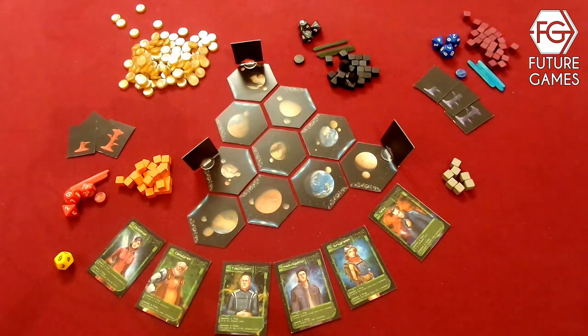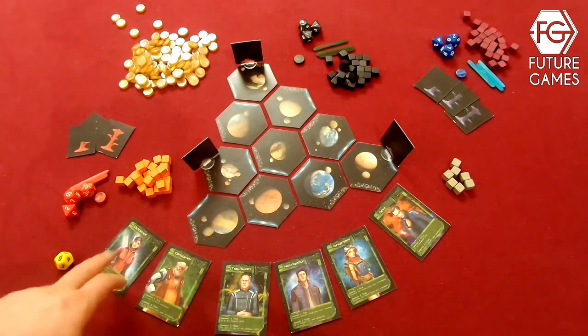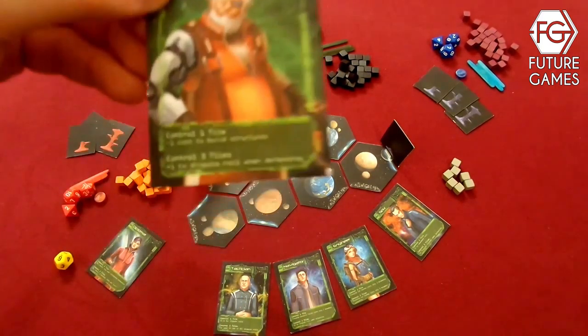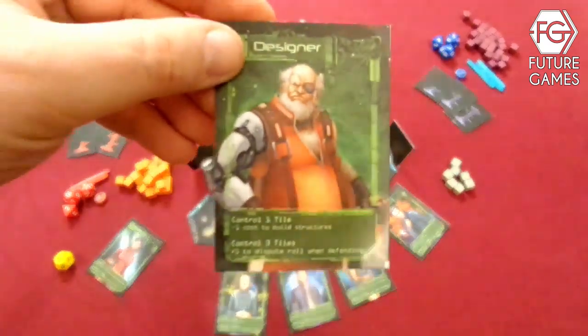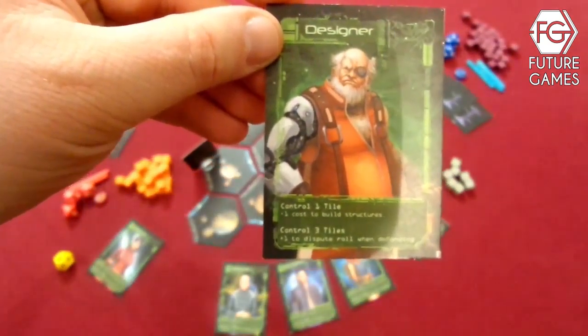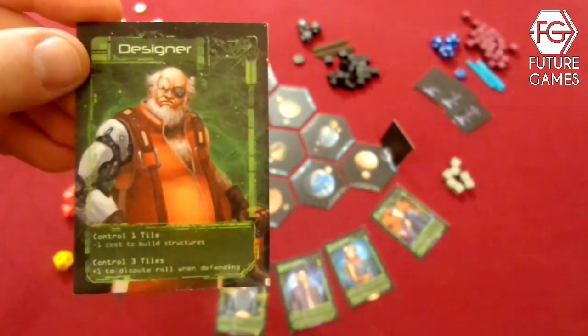This is not the final production copy — it's actually a print and play copy, so excuse me for some of the colors that are not in the base game. Also, I use a yellow D12 instead of a white D12, which is the algorithm die.